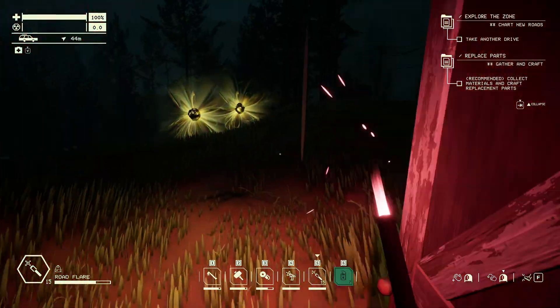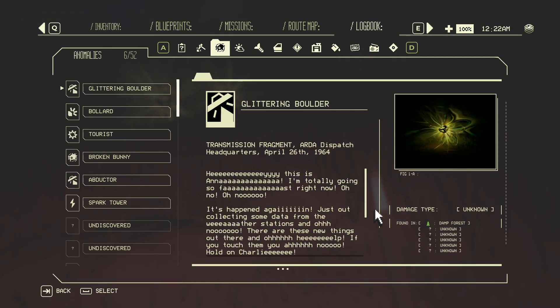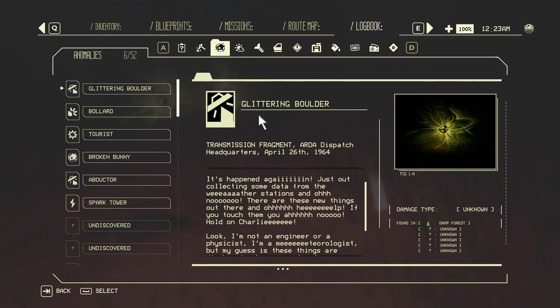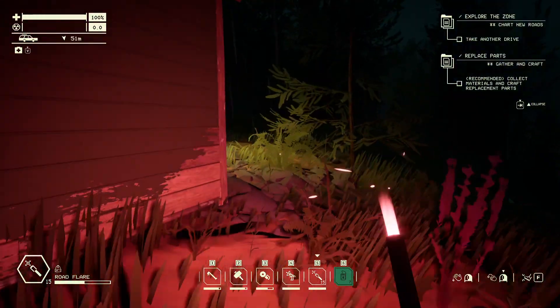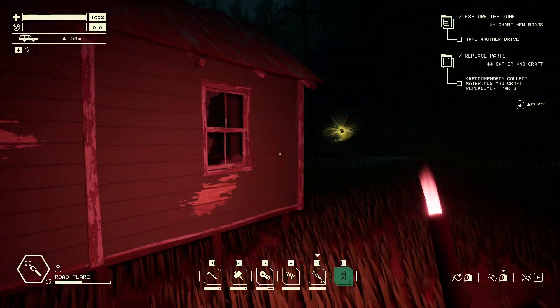I think this is like Tarkov — you need to drink, you need to do a lot of stuff. Sadly, they don't really tell you a lot of information. I really, really wish they would just modify the writing to be easier to understand and also tell you information, not flavor text. Flavor text is like spices — if you put too much of it, it's not going to be good.